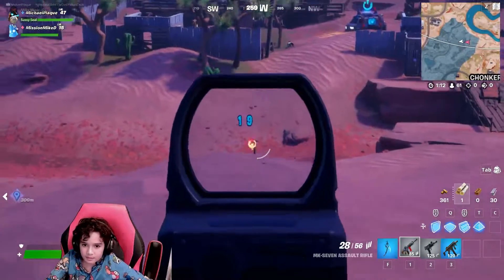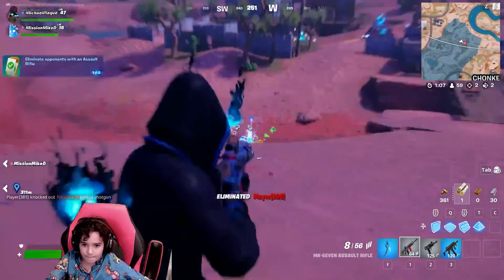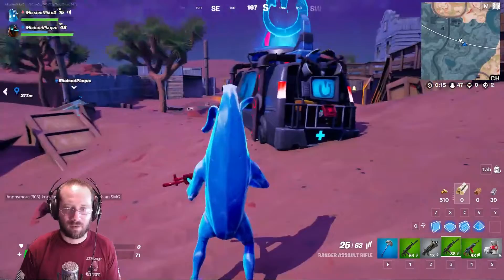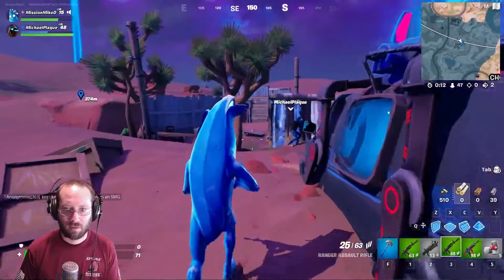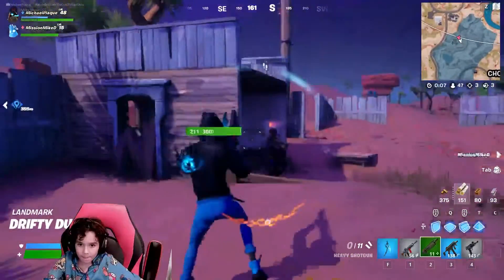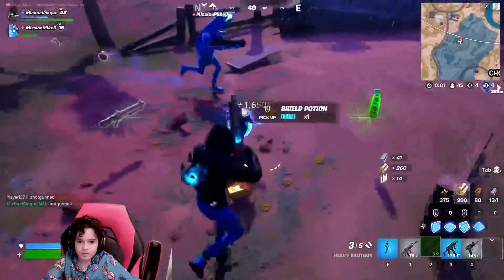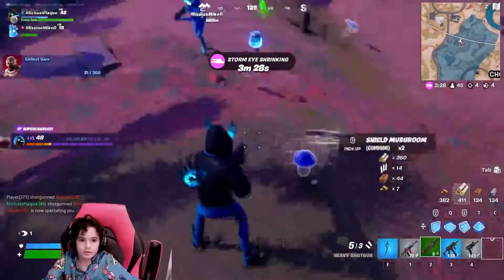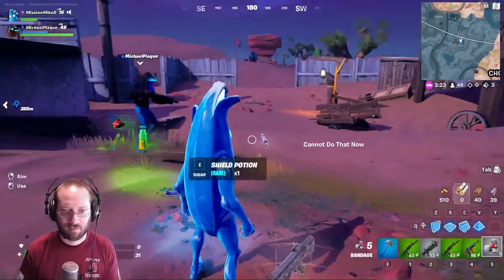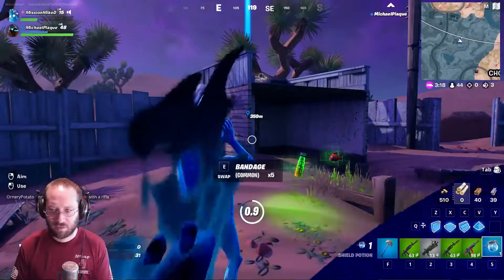There's another guy. They got shield pot — never mind, they're dead. Where's the guy that was crawling? I gotta go get him. Oh there's someone here and they're not paying attention at all. Gone, gone, gone from the back — good job. Get the shield mushrooms, get the shield potion — drink it. Who else is shooting? There's someone shooting out there.